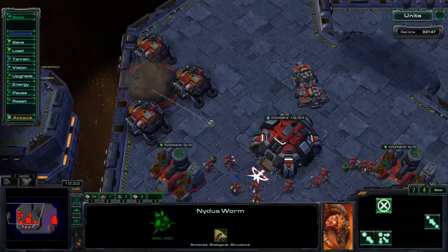So in conclusion, the most efficient way to block a Nidus is by using three engineering bays on either side of the Nidus. Thanks for watching and I'll see you next time.